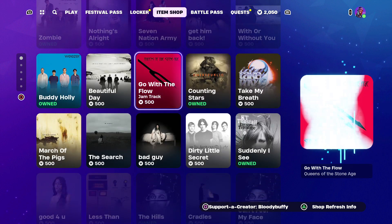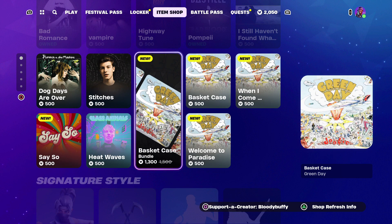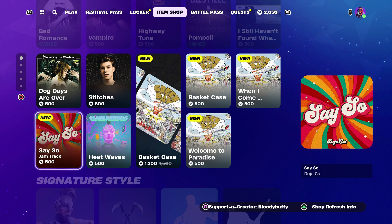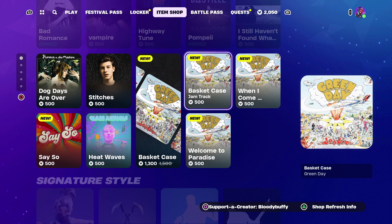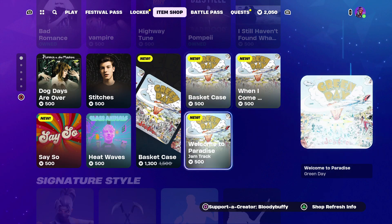As I promised, there are some new tracks I believe. So we have Say So by Doja Cat. Oh, that was one of our emotes. And then you've got Green Day — Basket Case. Basket Case the horror film was quite good. Then we've got When I Come Around. It's a very specific genre, Green Day.